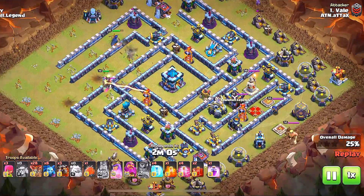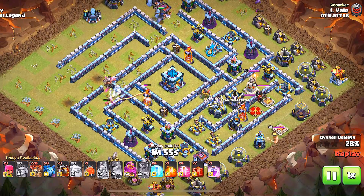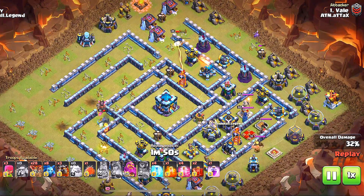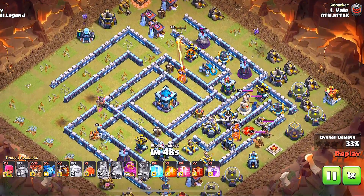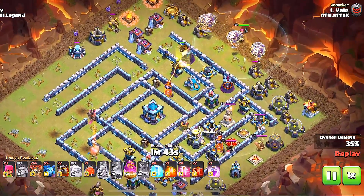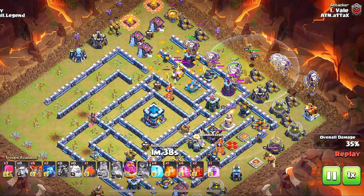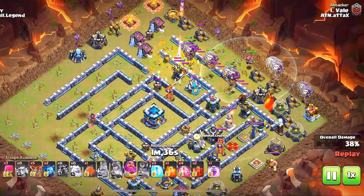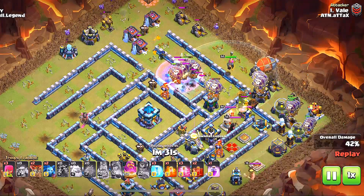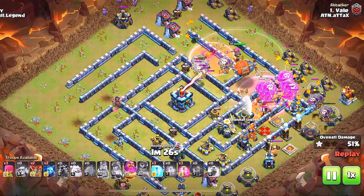We've got a nice funnel going, queen popped her ability, she took out two power weapons, Royal Champion's working on the other side. A nice funnel's been set up already. Here we go, lava loon deployed. One problem may be that he was supposed to do the lava hounds first — that could have been it. Grand Warden's ability is going to be popped.